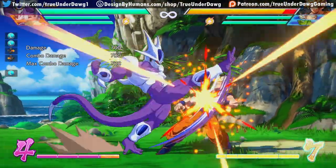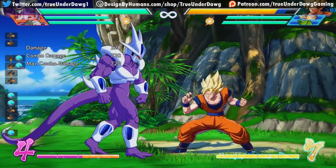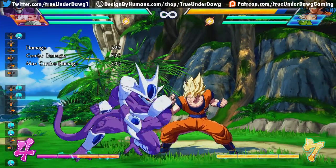As far as his light attacks go, nothing special about them, and his crouching light does not hit low, so that's a bit of a shame. But don't worry — Cooler has a ton of different lows that more than make up for it.